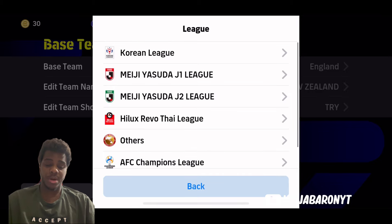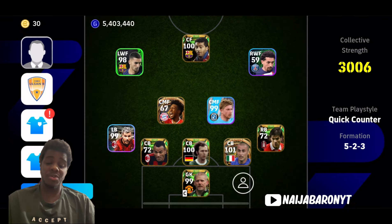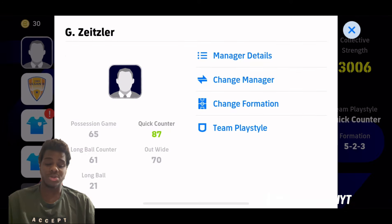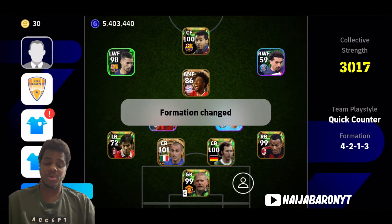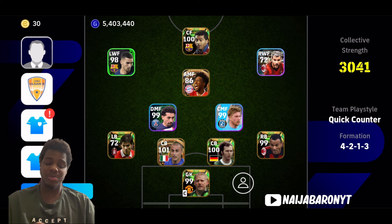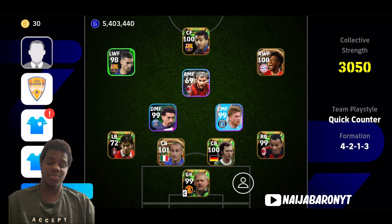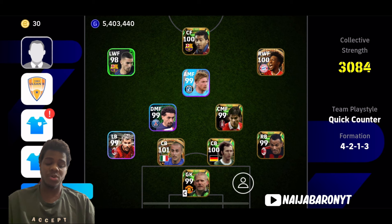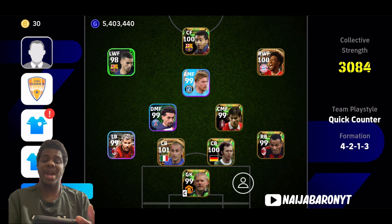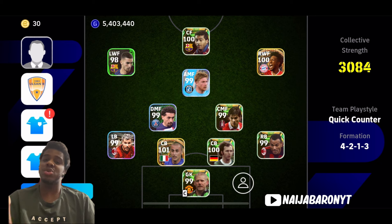The fourth formation is from Asia — I believe it's from the Korean League, Sangbang. This is another very valuable formation, and it's one we have always been waiting for and anxious to get — it's finally here. This formation gives you the chance to move forward. It has two-line DMFs, so you can actually switch to an SMF setup or whatever you want.